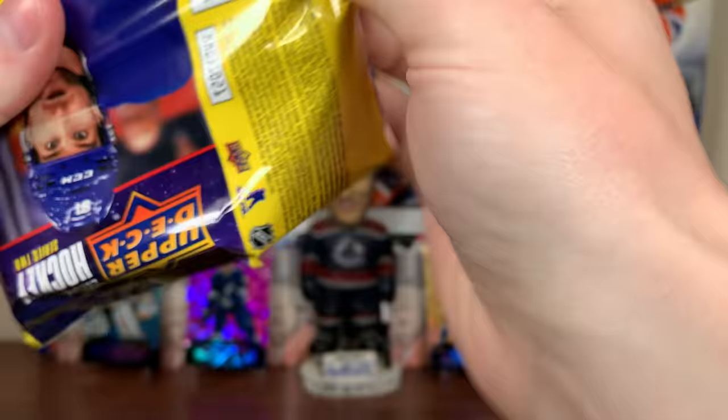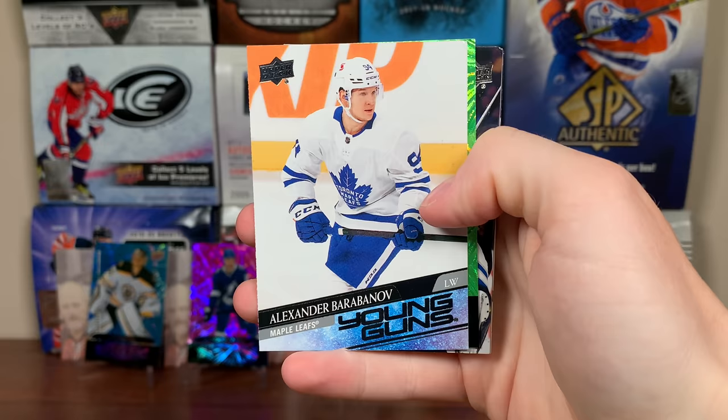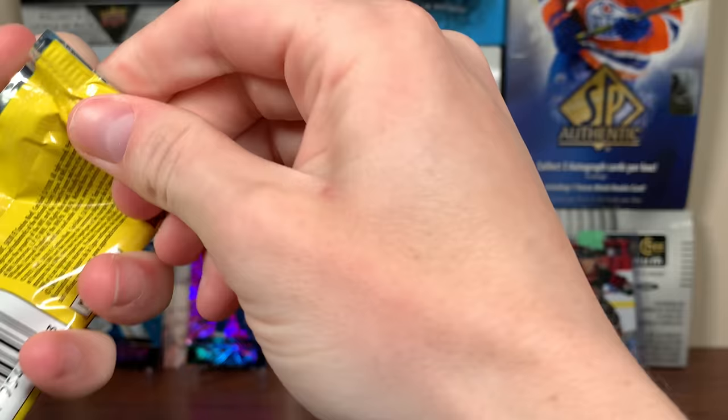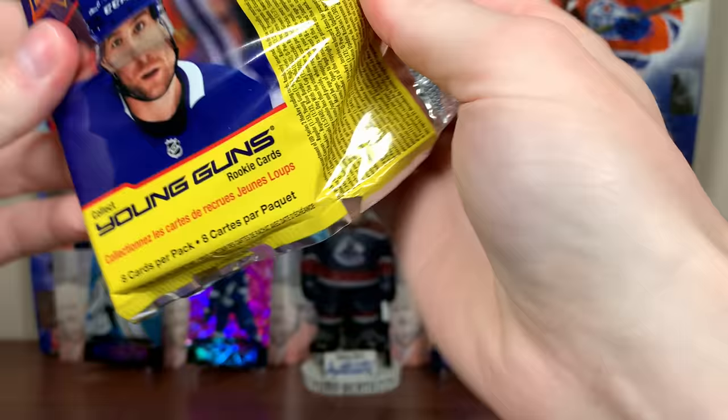No Young Guns yet. We got Alexander Barabanoff — Young Guns. He got like four points in his first four games on the Sharks. And Sean Monaghan — Green Dazzlers. So three Dazzlers thus far, and we should only be expecting one, which is very bizarre.